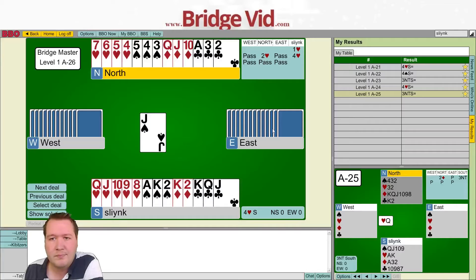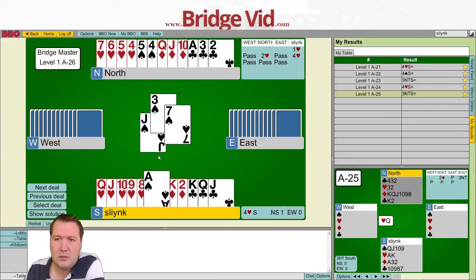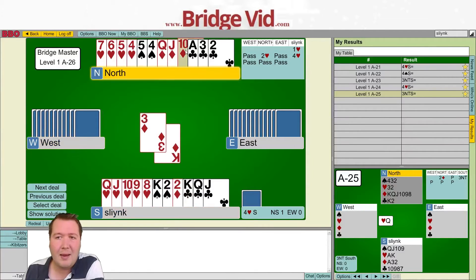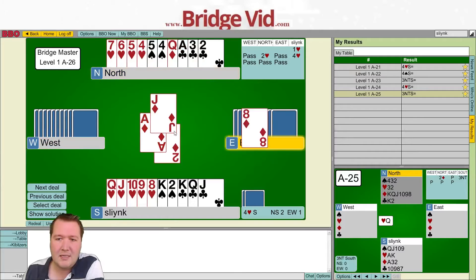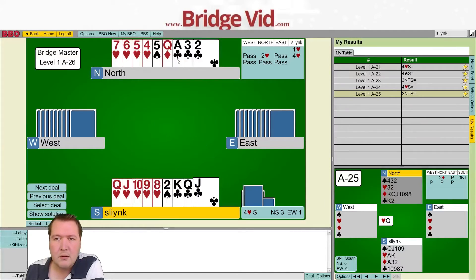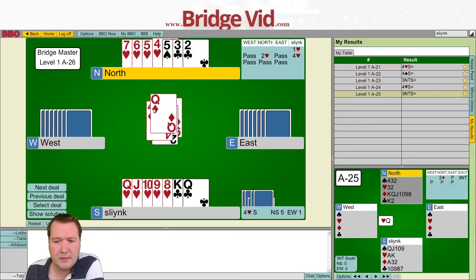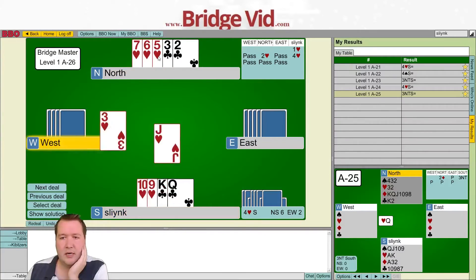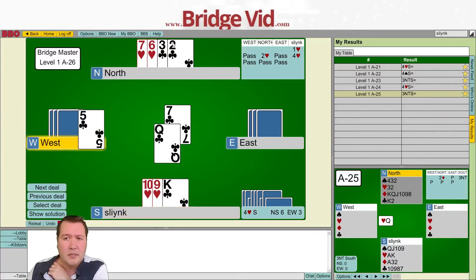Hand 26: we're in four hearts with two heart losers, a spade loser, and a diamond loser — I need to get rid of one. I can discard a spade on a diamond but need to knock out the ace of diamonds first. I can't play hearts at all because I'll lose timing to get rid of my spade — they win, play a spade, I win the king, play the king of diamonds, they win the ace and get their spade. I can't play even one round of trumps. Instead, knock out the ace of diamonds straight away using the ace of clubs as an entry, just hoping no one can trump that diamond. We play the queen of diamonds, discard a spade, then trump this spade and draw trumps. Hearts were two-two, all hearts gone — making ten in four hearts.